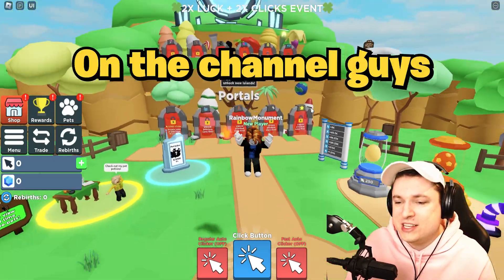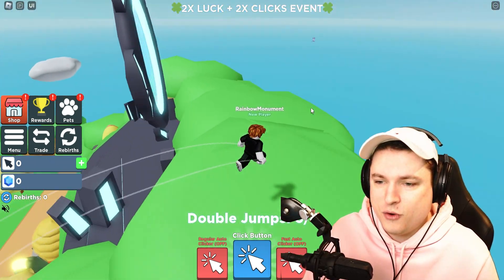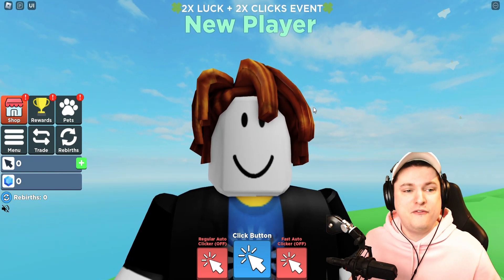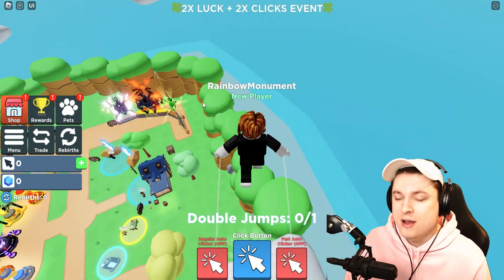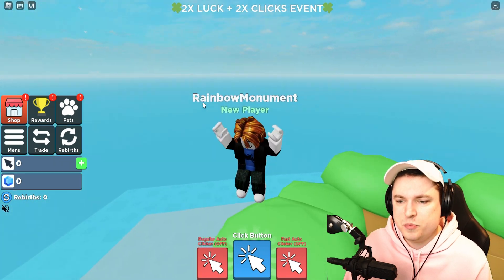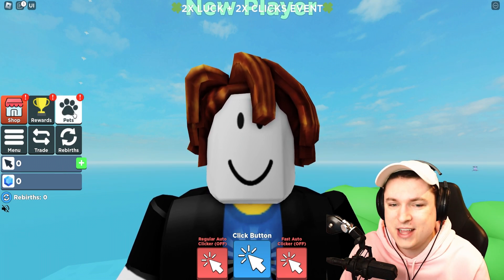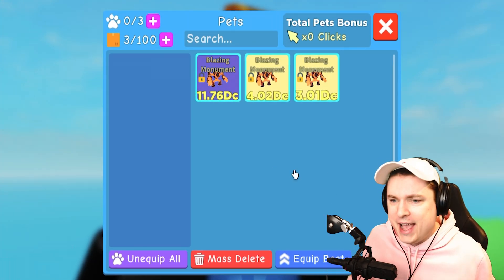Welcome back to another video of Clicker Simulator! We're back inside the game because I once again have another noob in my DMs who wants to become pro. The last time was actually the first time we failed making a noob pro, because the pets were just not strong enough. But hopefully this week it's easier, because this person says he has not one, not two, but a full team of the new rainbow secret pets. Opening my inventory, we can see a full team of the new blazing monument pets.